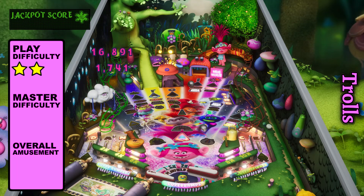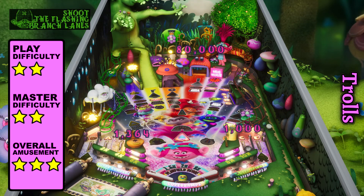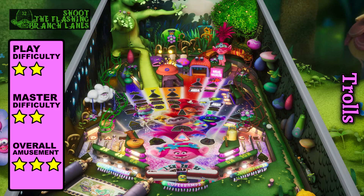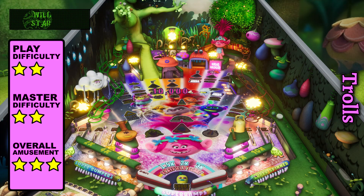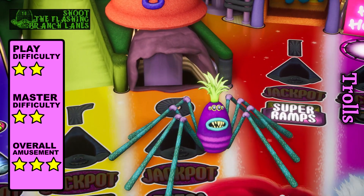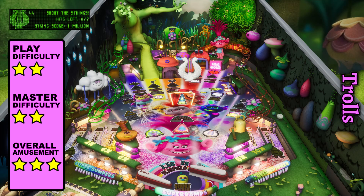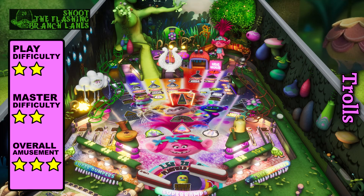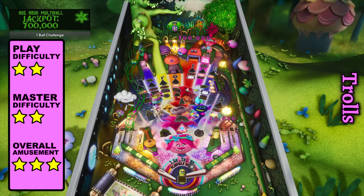Trolls was designed around hideous looking creatures and equally awful singing to discourage western civilization from having children. There's three main quests that can be started by making shots to the spider hole, up the tree ramp, or completing each lane to spell Trolls. Missions pick up after a ball drain and synergize with some of the side quests because of the multiple balls, making it easier to feed the spider or knock out the meandering enemies.